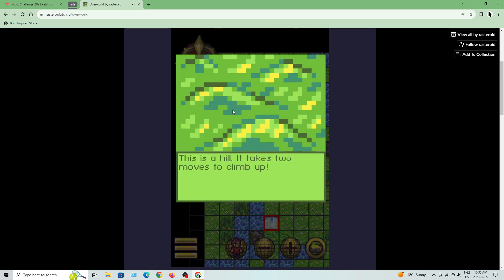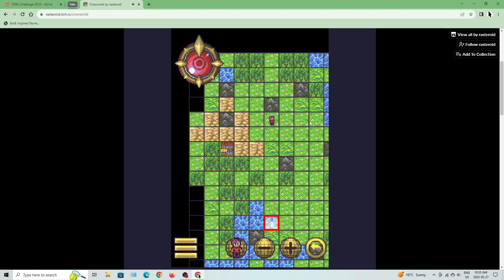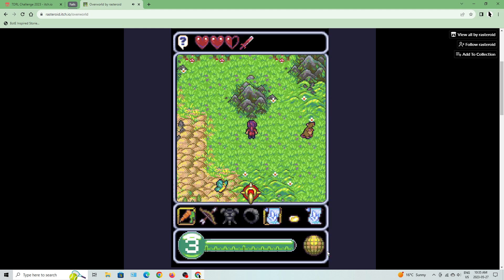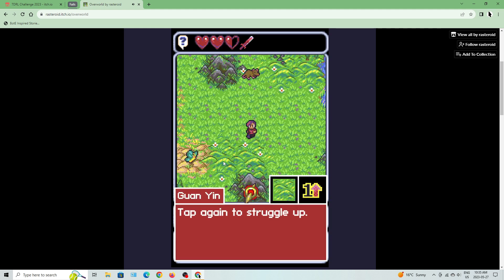This is a hill — it takes two moves to climb up. This is a mountain — impossible to climb by yourself. This is water — hard to get out of, bad for scrolls and heavy armor, and in some cases you can drown. Tap again to struggle up.